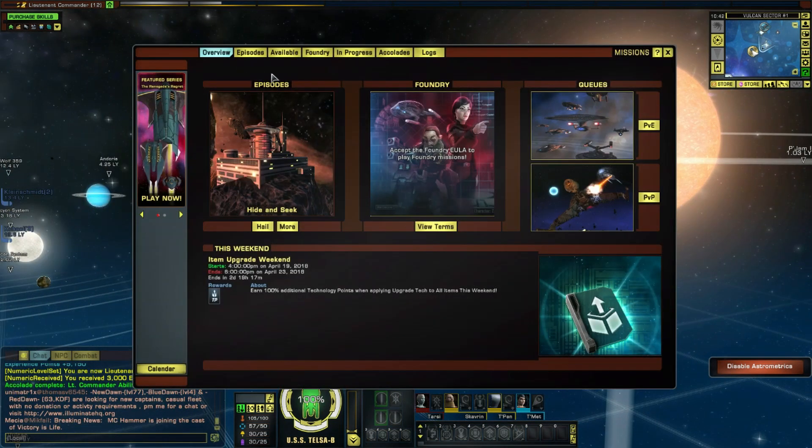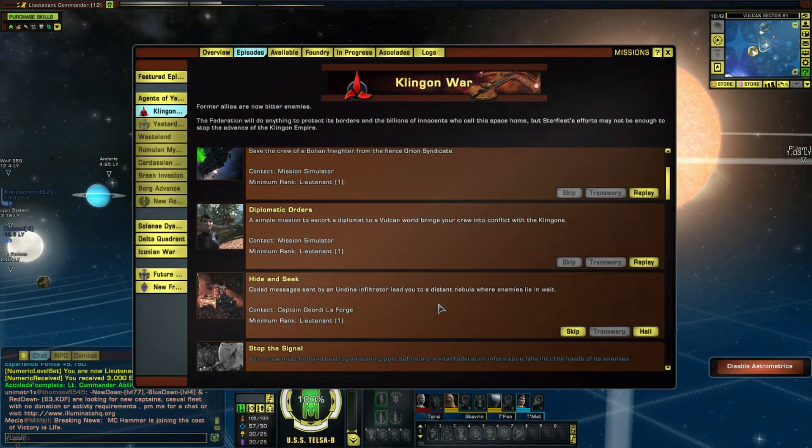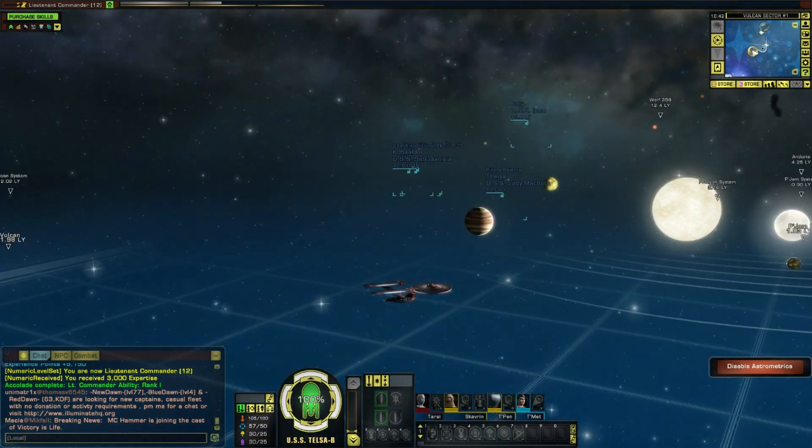So that was the end of Diplomatic Orders, which was incredible. Again, really good - I love that kind of story, I think it's really well done. And the appearance of Geordi LaForge just topped it off - I could never say anything bad about that mission. Hide and Seek will be the next one, but for now, thank you very, very much for watching. I hope you did enjoy, and by far the most important thing is to look forward to the next episode of Star Trek Online.